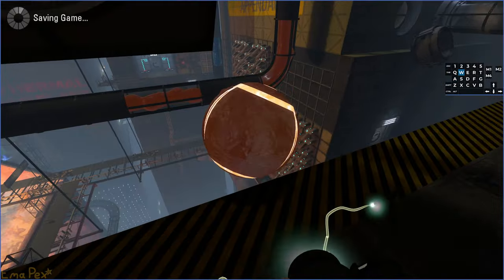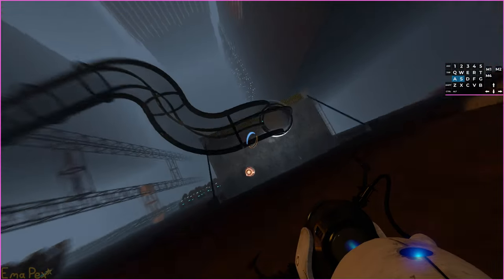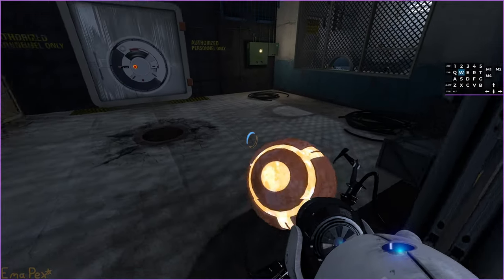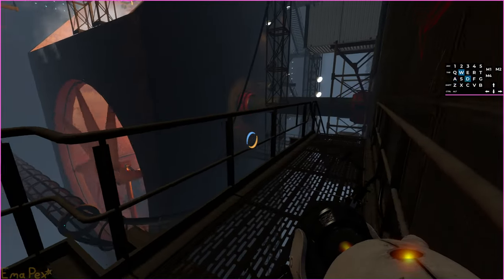I need to drop this down here first before I forget, then do that and drop on top of that. From here you can do this and just drop this down here — that's my blue portal.